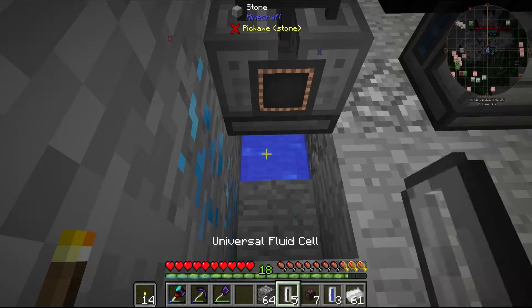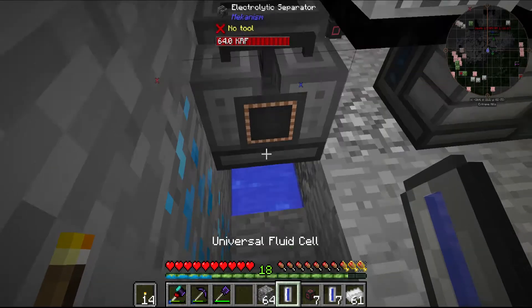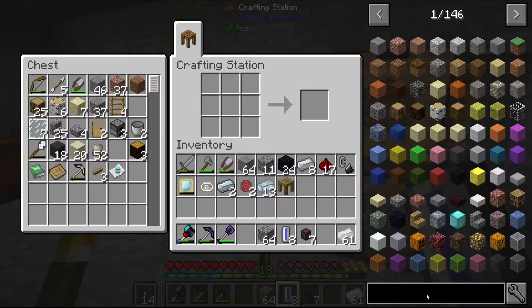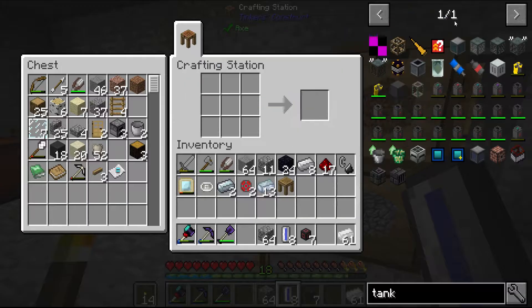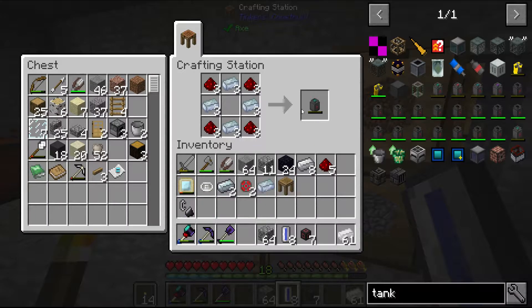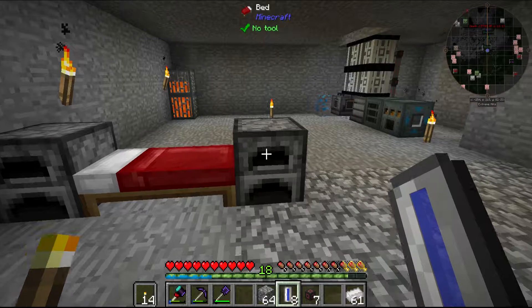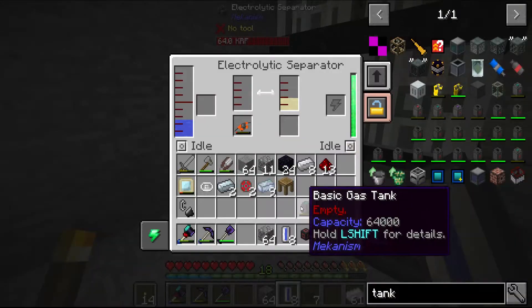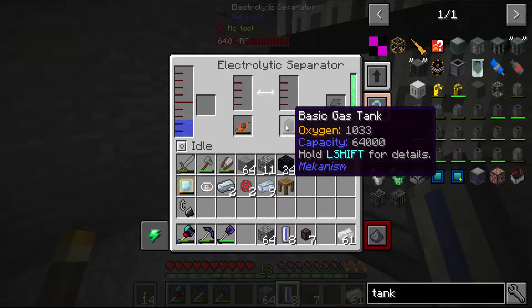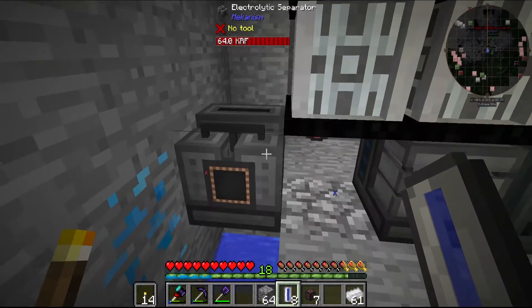And do it by hand just for now - we will automate it. It did work, nice. Let's quickly put our jetpack inside and it will suck up the hydrogen we are producing, and it will start filling our jetpack directly. So let's fill it up with water. And I want to do another tank from Mekanism because I don't want to waste the other stuff.